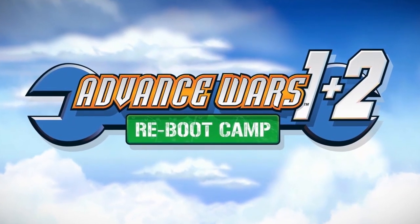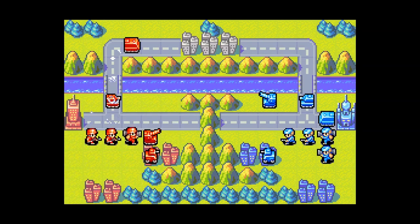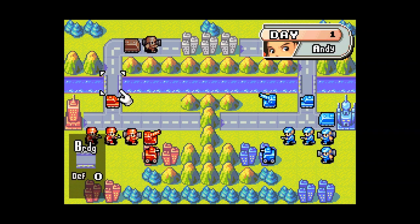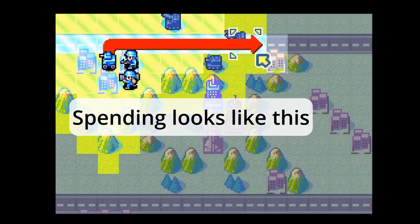Lunar Knights here, and welcome to another Quick Start Guide. Just as you'd expect it to, movement defines your unit's ability to traverse the battlefield. In the Advanced Wars series, it is managed by spending movement points to cross tiles.